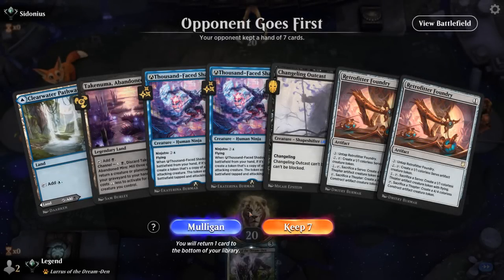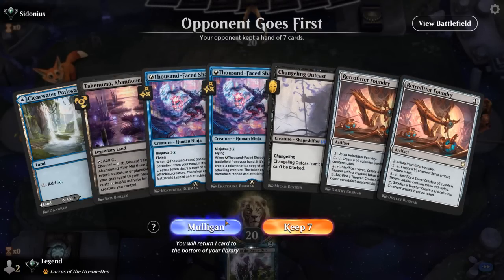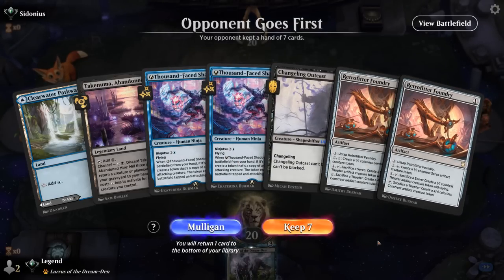We're on the draw and our hand is decent — we've got Outcast to go with Foundry, although the second Foundry is pretty redundant. Thousand Phase Shadow is also not the best in this hand admittedly, and we don't really have any interaction. So maybe this is a Mulligan. I could not have Foundry or Thousand Phase Shadow and it would do pretty much the same thing, so we'll take a Mulligan.